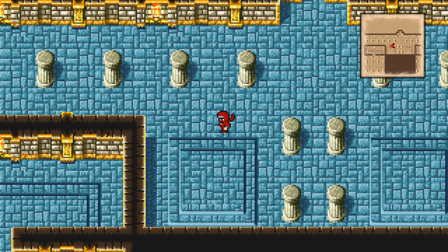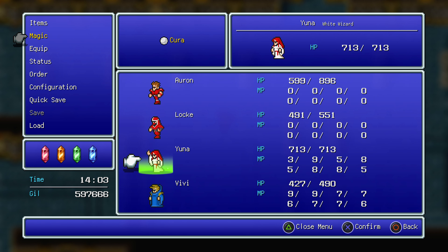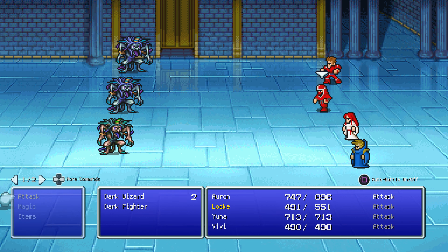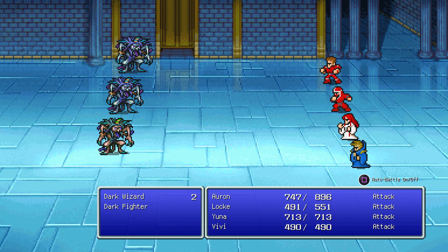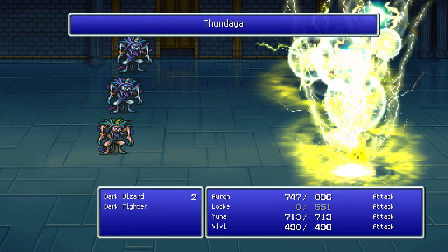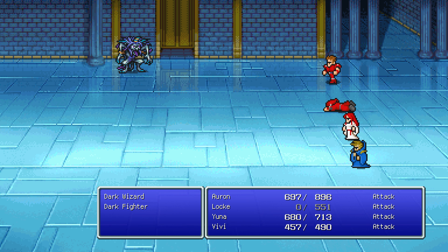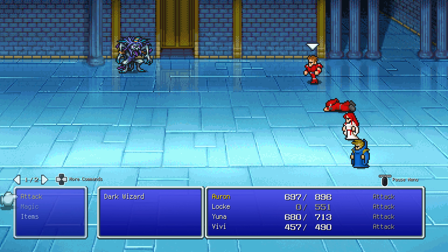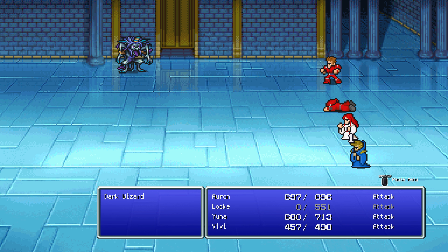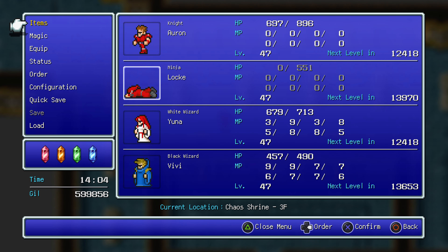Yeah, so I've basically done a lap of the whole place now. The lack of ribbon for Locke is definitely hurting us - he's obviously being singled out by those status moves. Wow, a successful flee - that's a rarity. But again, if only they had more HP. If they had like two or three times the HP, these would be significant fights.